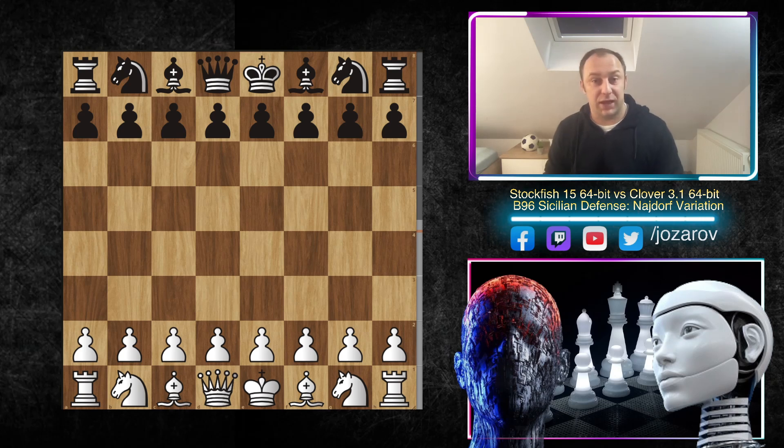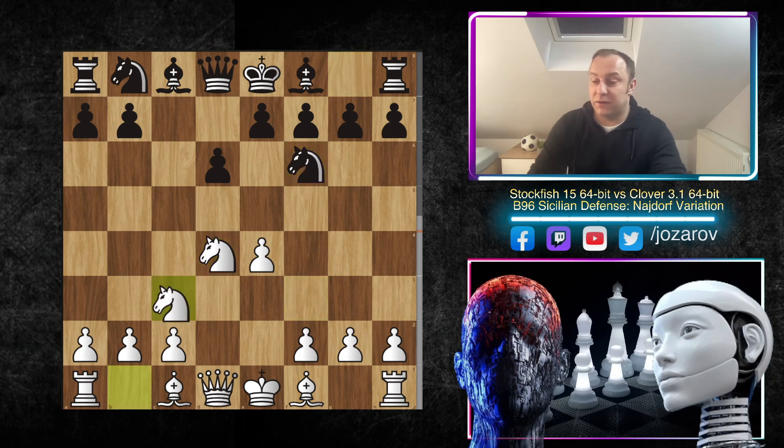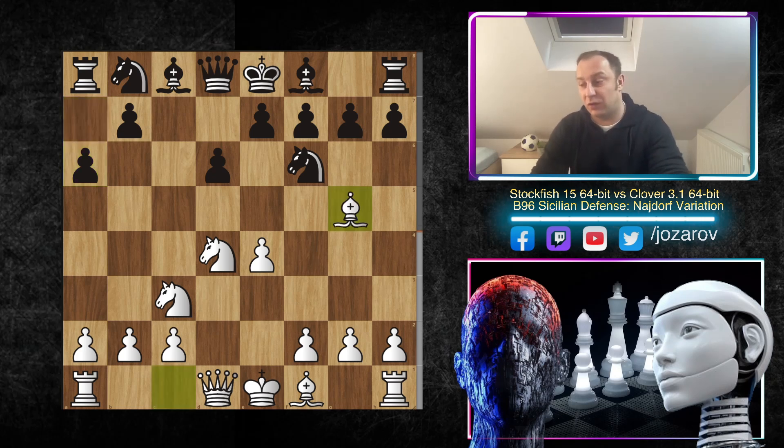Let's take a look at this tactical beauty. Here e4 was played by Stockfish, we have c5 by Clover, then knight to f3, and after d6, c takes d4, knight to d4, knight to f6, we have knight to c3 protecting the e4 pawn, and after a6 we have now reached the Najdorf.